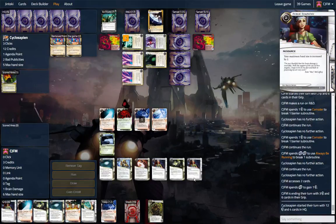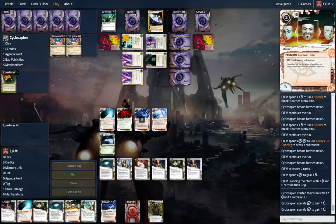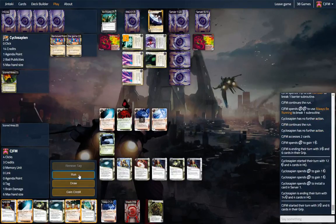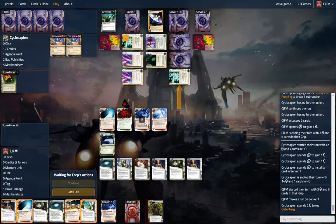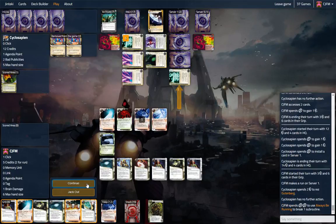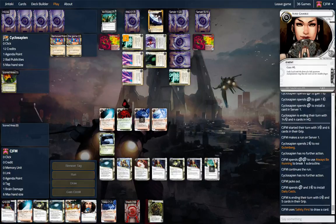My hand size is 6. I'm definitely going to need to play this out. What is that? I think it's a Raven — we'll just jack out. We'll click through that, and if there's another one, we're in trouble. Let's play this and just end the turn, draw a card, get back into our money.